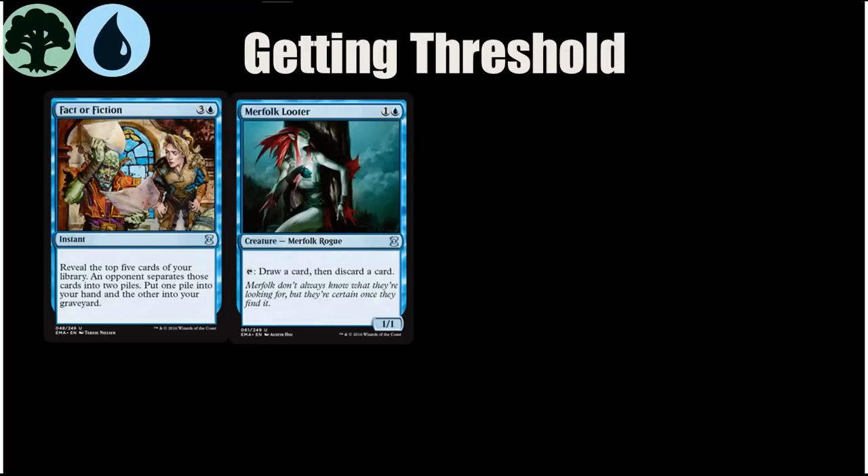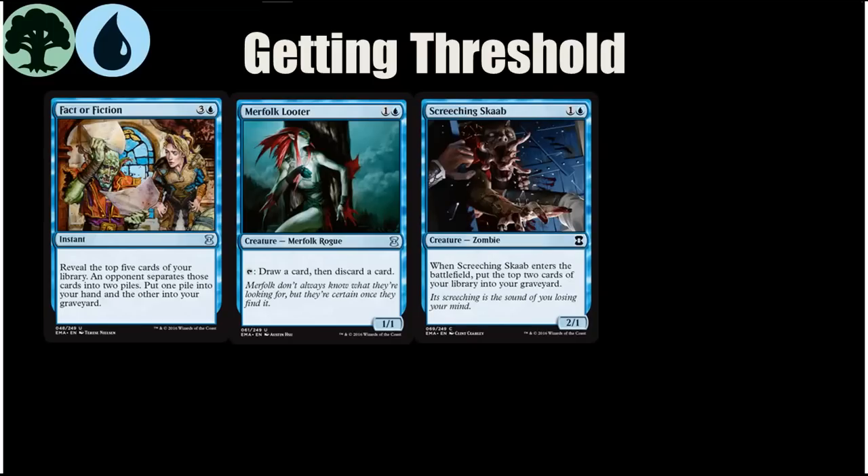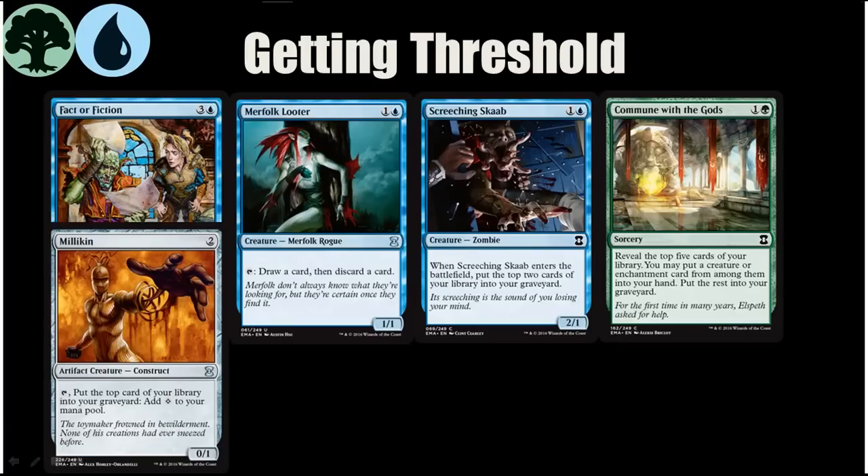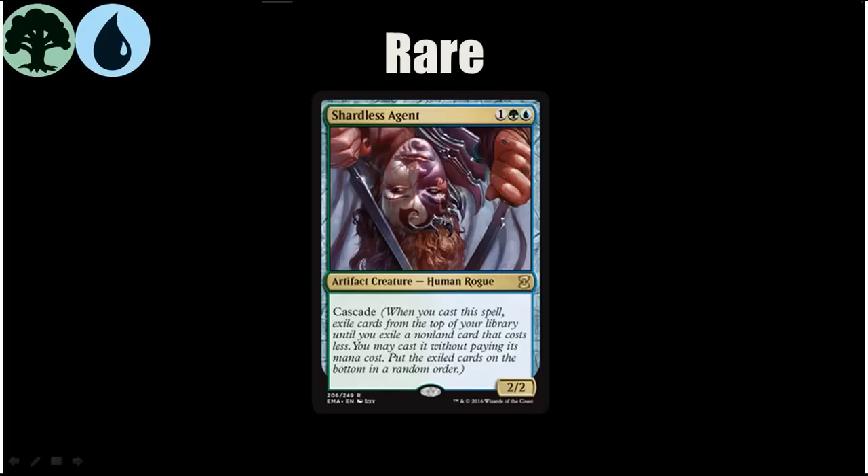Now that we've talked about the graveyard payoffs — the Threshold cards and the two Incarnations — we'll talk about how to get cards in the graveyard in these two colors. Fact or Fiction and Merfolk Looter are always good cards but especially so in this deck because they help you hit Threshold. Screeching Skaab gives you an early start on Threshold in addition to a decent two-drop, making it so you get three cards in your graveyard. The best Threshold enabler at common or uncommon might be Commune with the Gods — on its own it can actually get you six of seven cards in the graveyard if you choose not to take anything, but it gives you five of seven even if you take something, which is pretty sweet for getting Threshold, especially if you're grabbing your Nimble Mongoose. There's also Millikin, which helps you ramp but also throws cards in your graveyard.